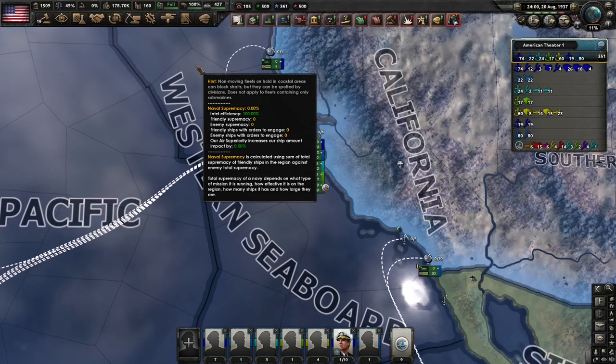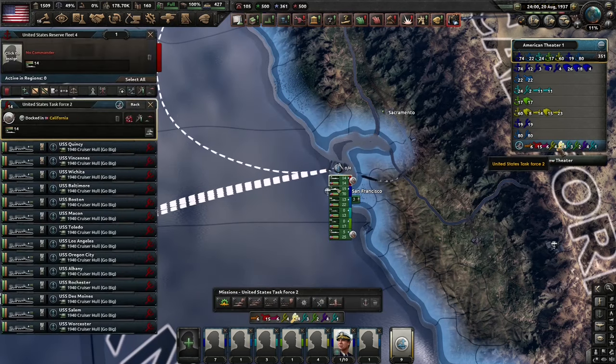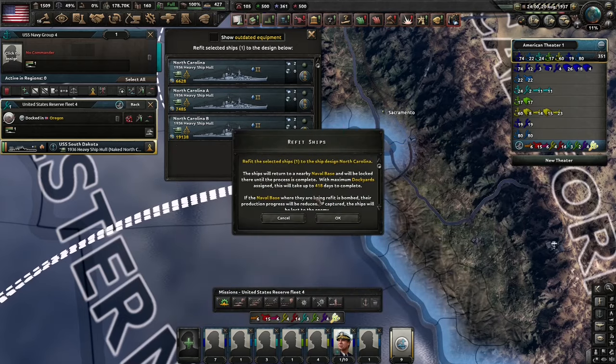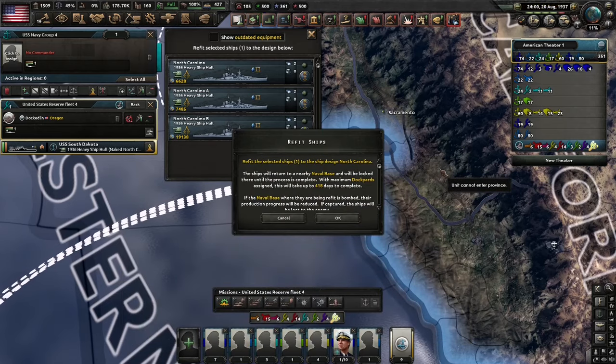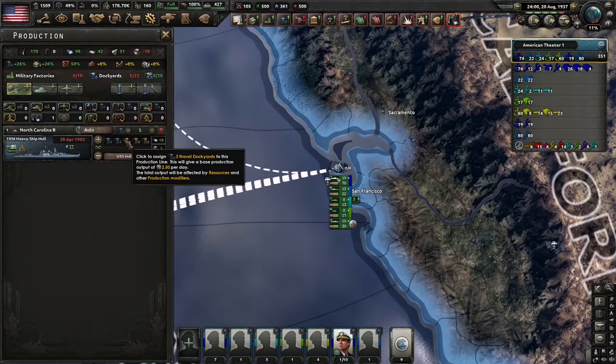The rule I would follow is: you should probably never waste time trying to refit main batteries, certain secondary batteries, engines, and armor onto old hulls. Just build a new ship — it's faster and cheaper. But what if you did something a little different? What if you just upgraded to a closer version of North Carolina? That's going to take 418 days — less time, but again at that point you might just want to put that progress toward a battleship with all the fancy gadgets you want.